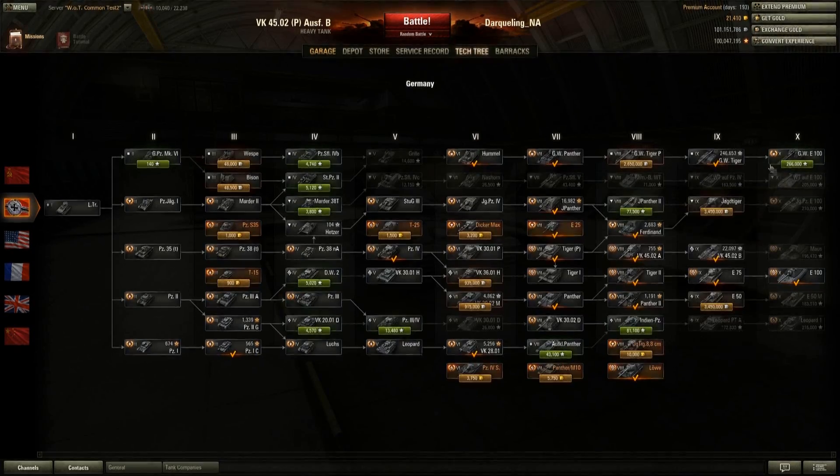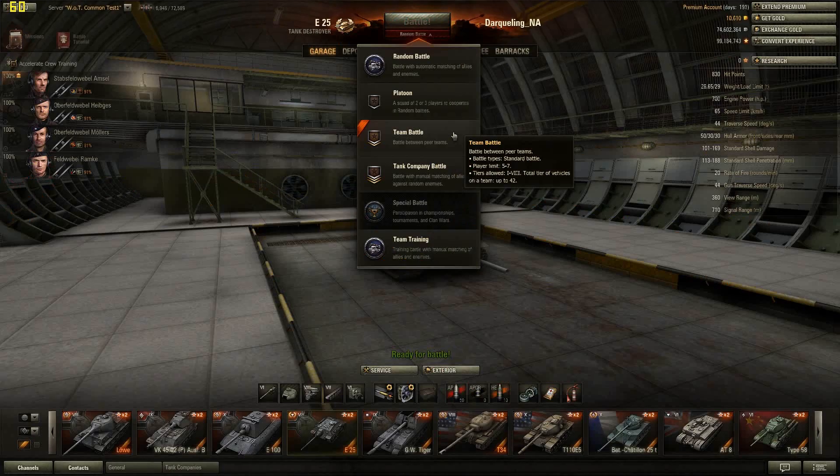In addition, there is a new map called Northwest, which is a large map and features a little bit of everything. There's also a new game mode called Team Battle, which battles up to seven players in a 42-point spread. This is of course a team battle suited for the eSports realm, which we've been seeing a lot of in recent tournaments outside of World of Tanks itself.